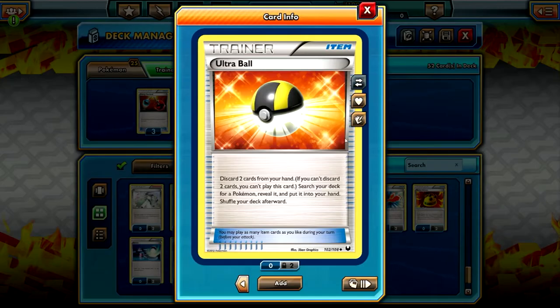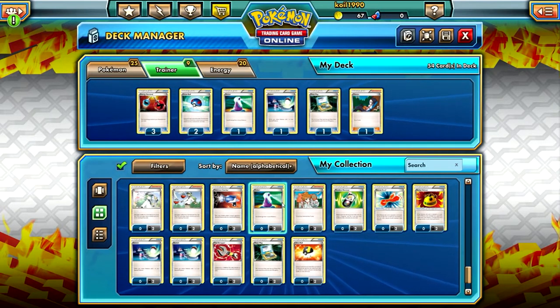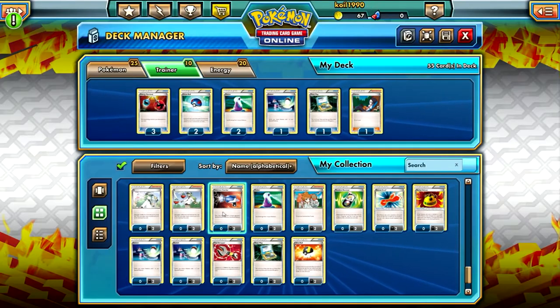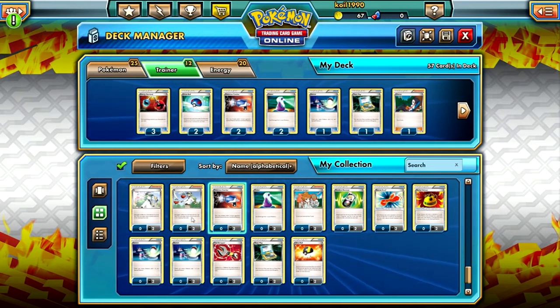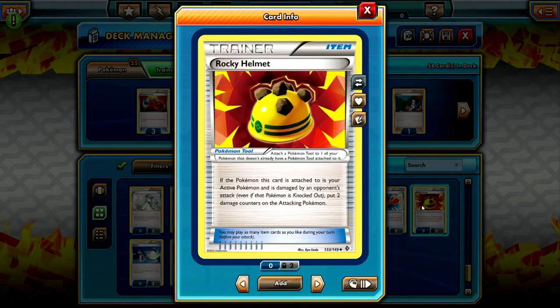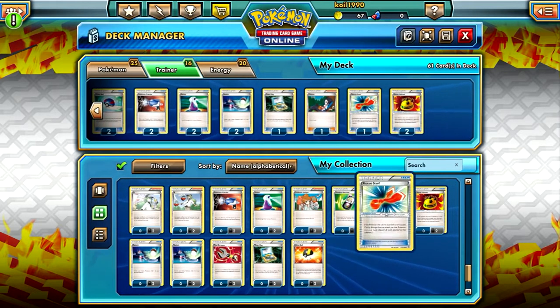Ultra Ball. Switch is good. Two health potions - that would be good. That would also be good. If this Pokemon on this card is your active Pokemon and is damaged by an opponent's attack... 60 cards is the limit. I've just found out.